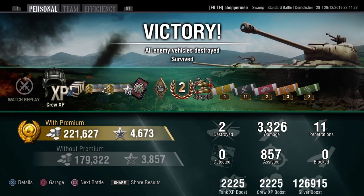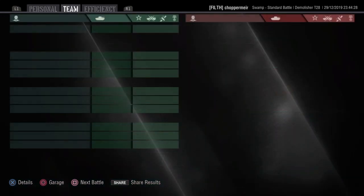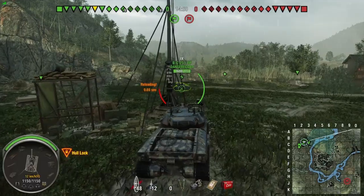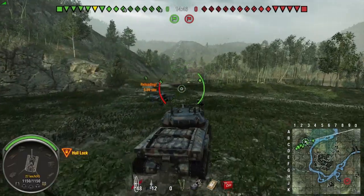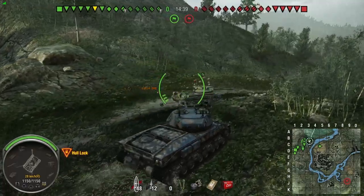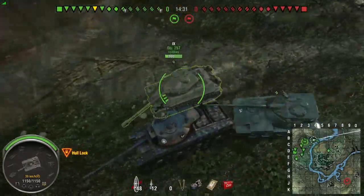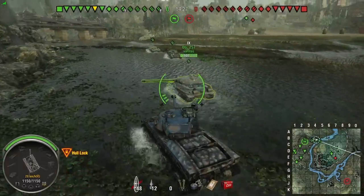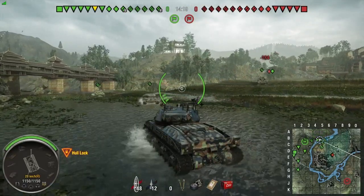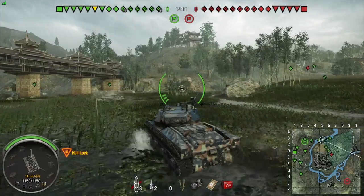Not only have you got low pen, but leading targets is tricky — the shell velocity on AP is 945 m/s, same as HE. APCR goes up slightly to 1,181 m/s so you can lead shots a little better with APCR. The accuracy is 0.35 at 100 metres, which is not actually that bad — the Eradicator is 0.34. It is acceptable for a 105mm autoloading gun, but it can be a bit derpy. You really have to let those shots aim in and make sure you're stationary when firing, otherwise it will troll you. That said, it's still better than the tech tree variant at 0.38.